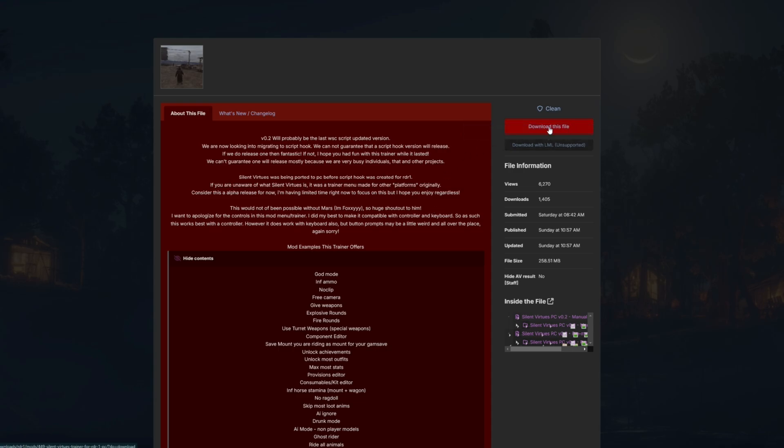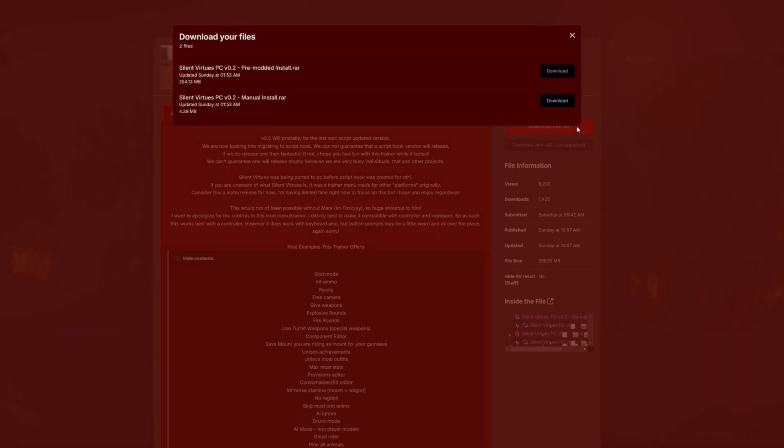When you're done reading the full description, come up to the red button and select 'Download This File.' Once you press download, a box is going to pop up with two options: the pre-modded install and the manual install. We will be focusing on the pre-modded install, so make sure you download that one by selecting the download button.